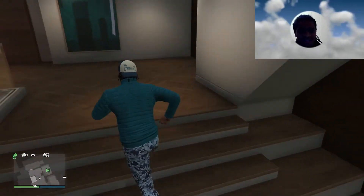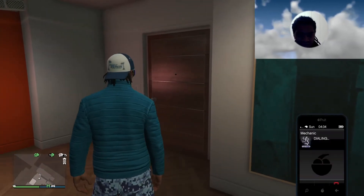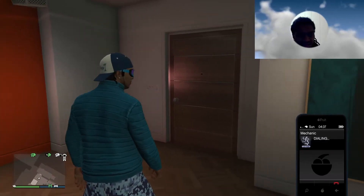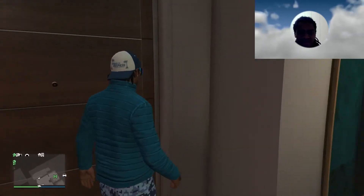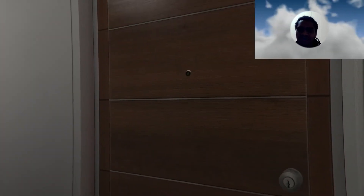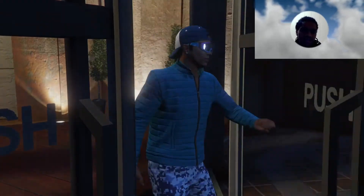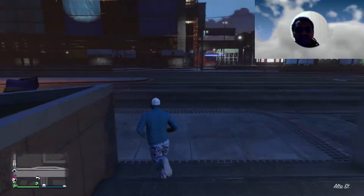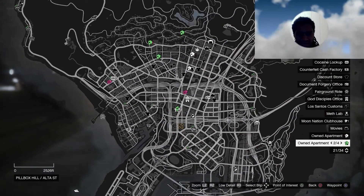I really want to go get my Oppressor from the mechanic and drive that around, but I kind of want to just do it in order. I'm gonna try to show y'all in order. When I bought this apartment, I then bought my Turismo. I'm gonna do another video about all the cars I bought on my account.